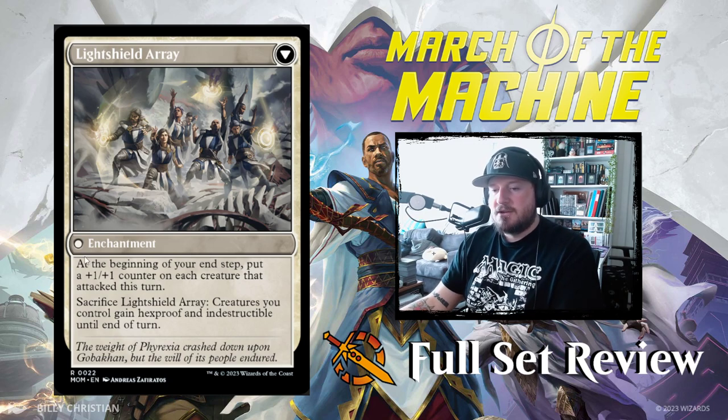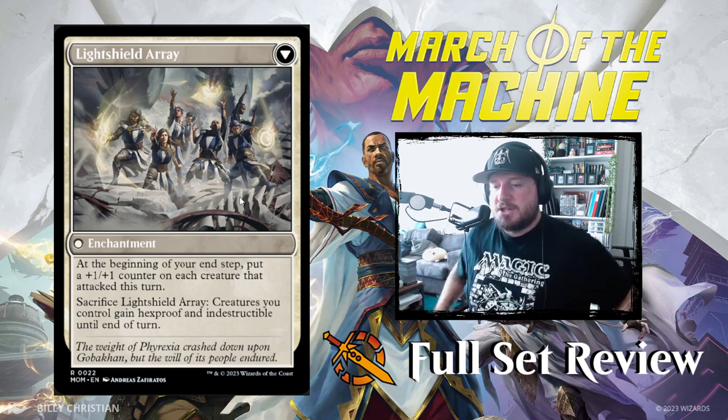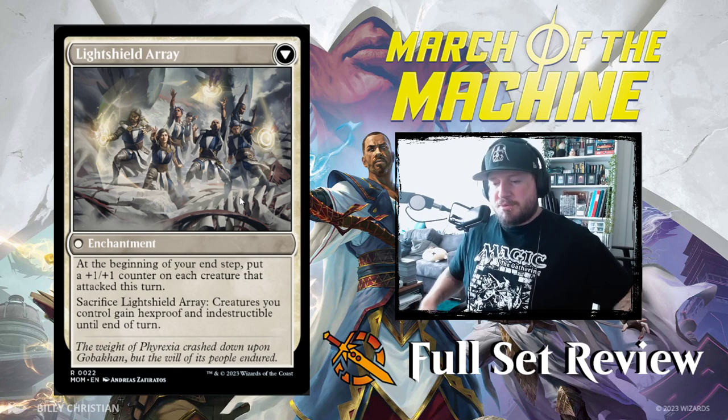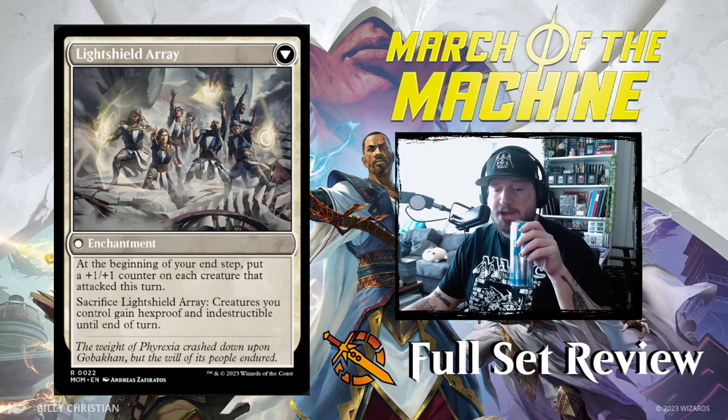Once you get it down to 0 health, you get Light Shield Array — an enchantment. At the beginning of your end step, put a +1/+1 counter on each creature that attacked this turn. You can also sacrifice Light Shield Array to give creatures you control hexproof and indestructible until end of turn. That's pretty good.